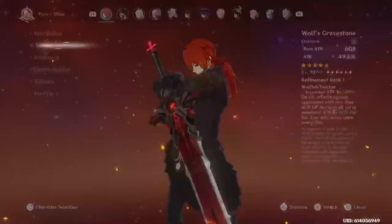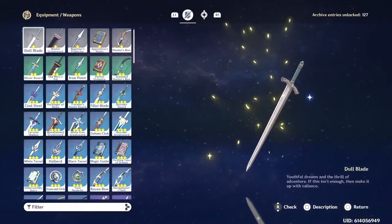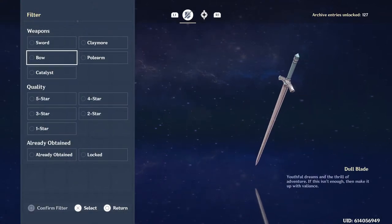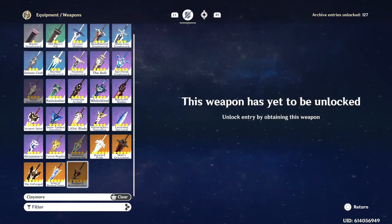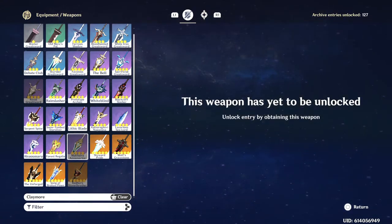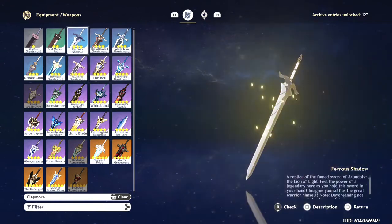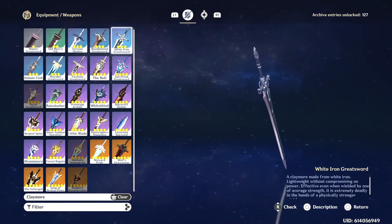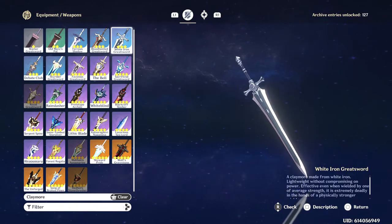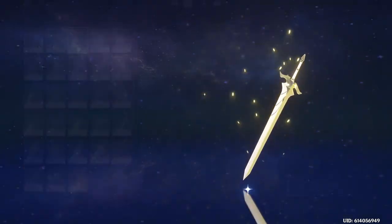Let me check my other archive to see if I missed any claymores. The Royal series weapons are just not a good series to begin with. The Redhorn Stonethresher is a defense one — not recommended. The Makhaira Aquamarine is an Elemental Mastery Sumeru exclusive limited series — wouldn't recommend any of those. From the 3-star side, the Skyrider Greatsword and White Iron Greatsword are only obtained from chests in Liyue and the Chasm region, not from the gacha. These may be okay if you have no other options, but those other 3-stars were good enough for her.